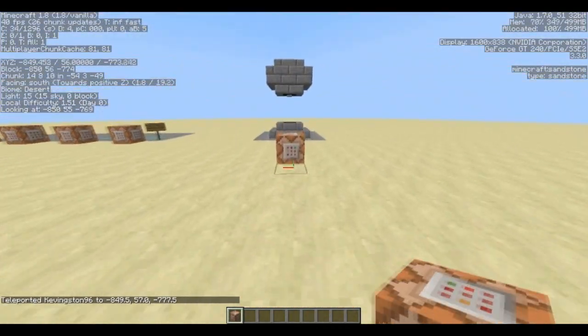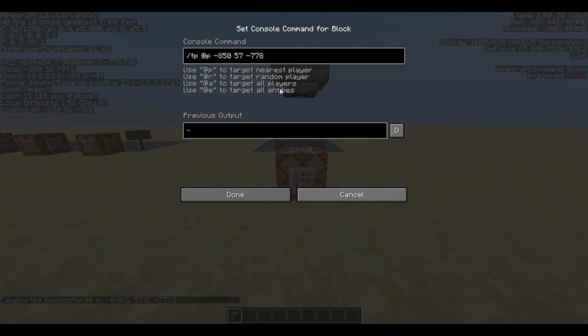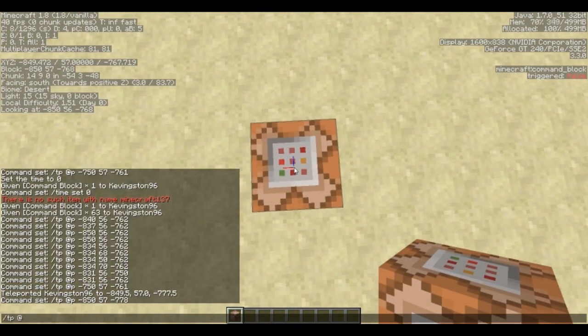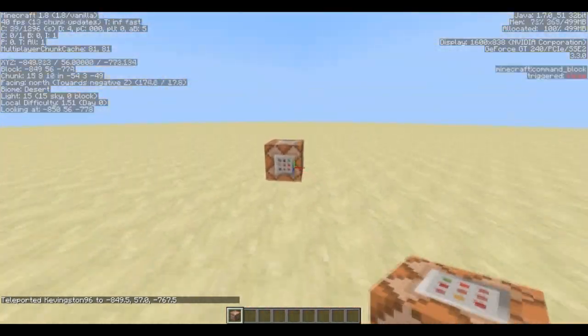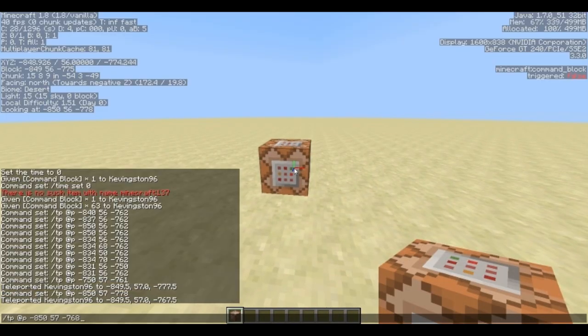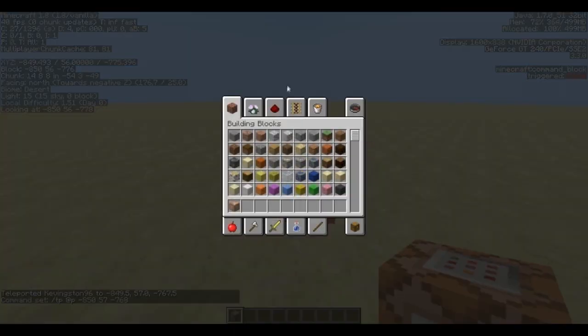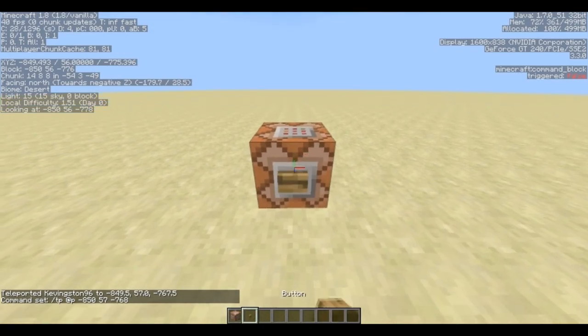That's it — now let's copy that command and paste it on the other side. I'm going to jump over here and write another command to teleport back: /tp @p minus 850, 57, minus 768. By the way, you can cycle through previous commands in a command block using the up and down arrow keys. Let's paste that in, done. Now get a button, put the button there, and teleport around.